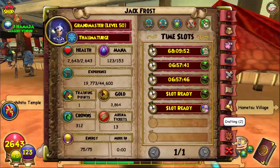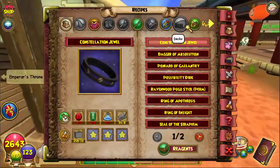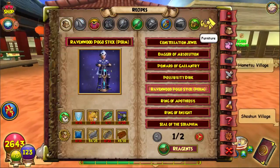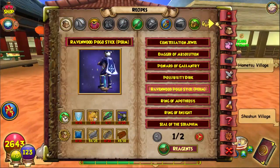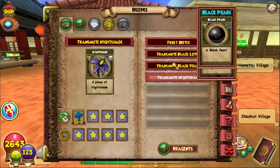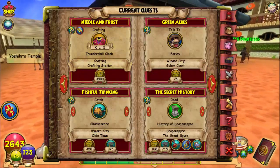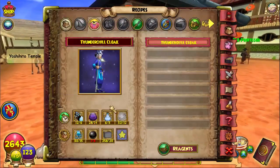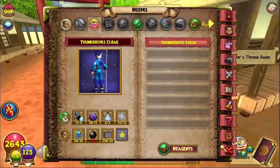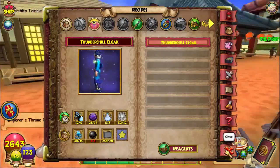You can also get Black Pearl as a rare harvest from Black Lotus found throughout Mooshu. There is a Transmute Black Pearl recipe requiring 15 Black Lotus. I need 16 Black Pearls and I only have one, so I need to transmute a lot. I'll do that later — let's move on to Stone Block.